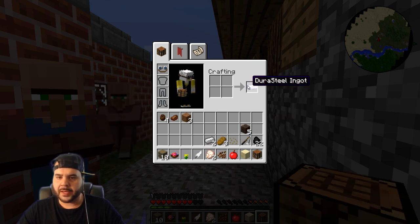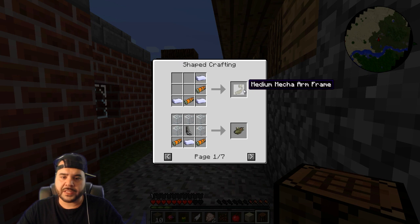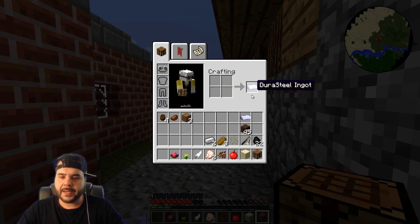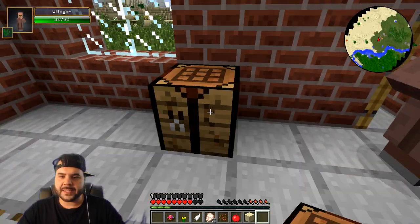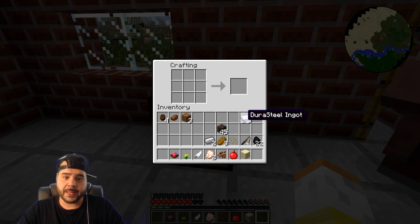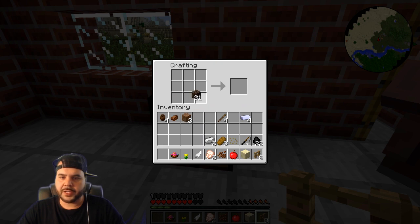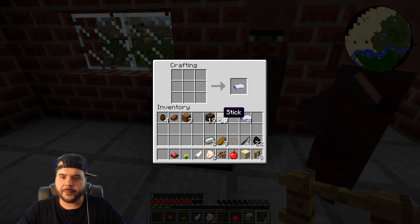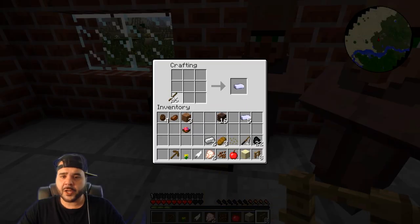There's nothing in there. What the hell is this used for? Every time you craft something you get this item — maybe it's used for vehicles. Let's make some sticks, make some fence — this is 1.7 so nothing's really changed. Bam, got some fence. We're going to need more sticks for tools as well. Let's make ourselves a pickaxe so we can get some stone. Let's also make a gate.